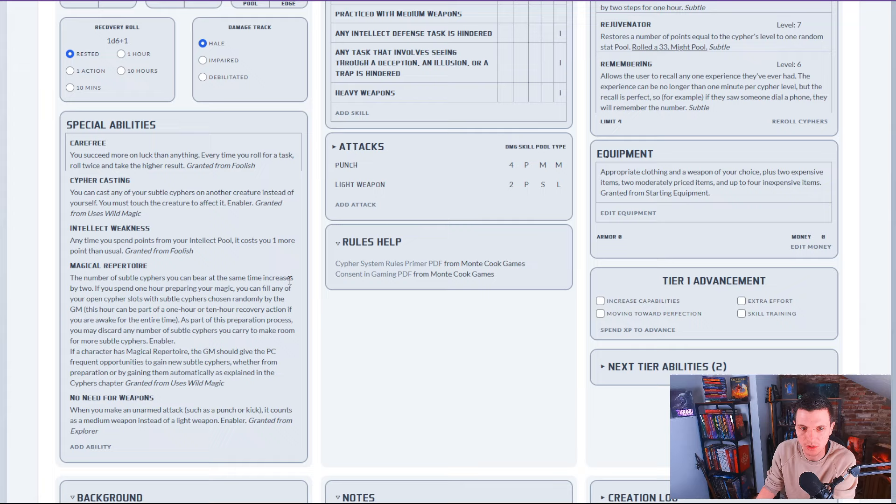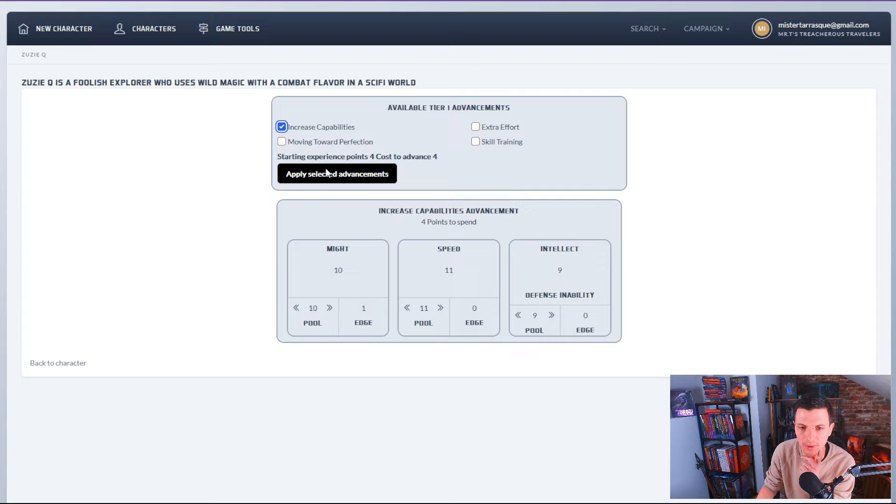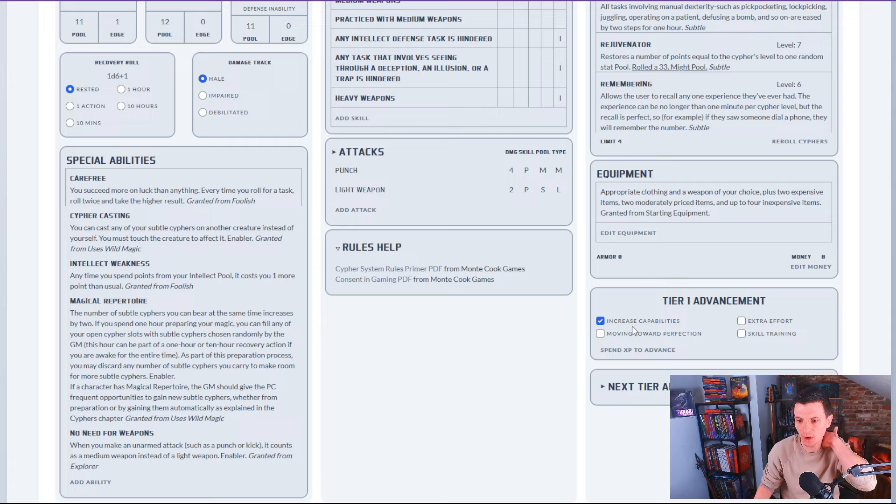There's the advancement feature where you can spend XP to advance. I need to click it — increase capabilities. You choose the advancement for tier one. Increased capabilities costs four starting experience points. So you spend four points and apply selected advancements. We now have an increased capabilities advancement.